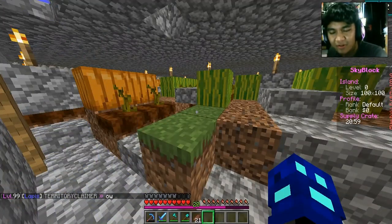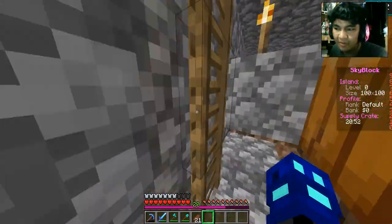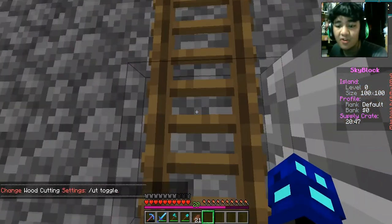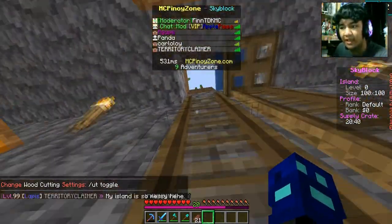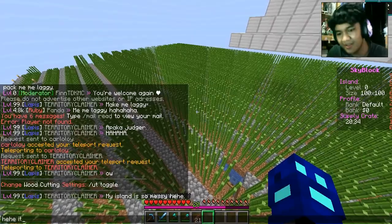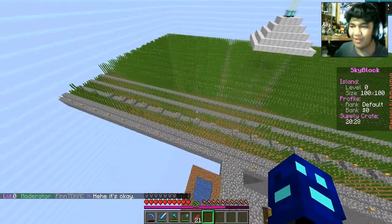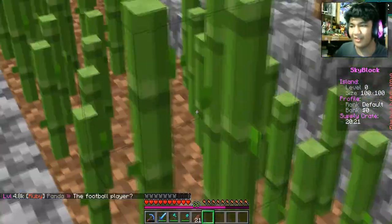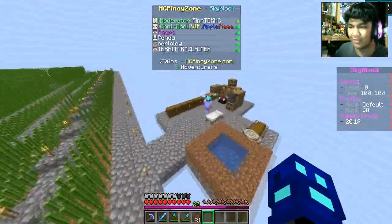The last one would be Territory Claimer's Island. Spawning right in looks pretty cool. Oh my glob — look at that resource pack, it's absolutely 3D, and I think that's the main reason why I'm lagging right now. I know you guys have been asking me to use a resource pack, but it's only a matter of preference. Sure, I could use some lag-free ones. There's a lot of sugar cane right there!